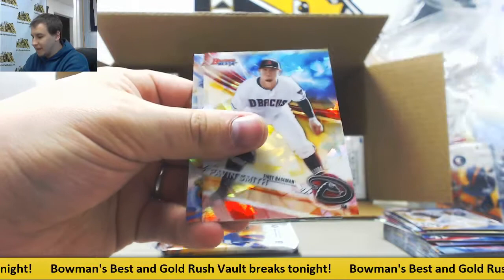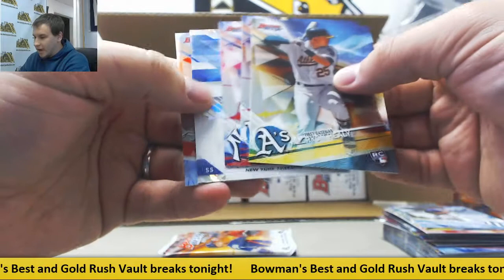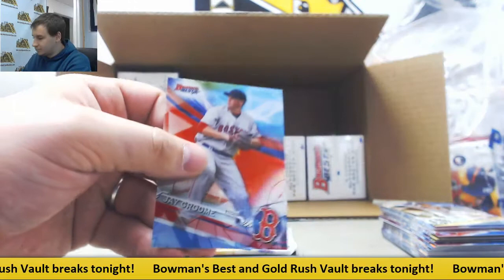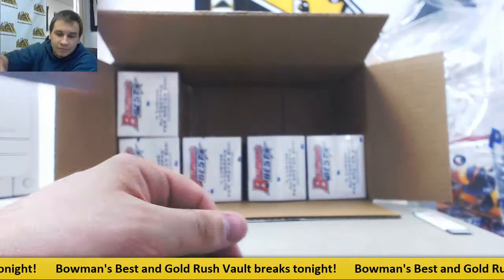We've got an Atomic of Haven Smith. And we've got an Atomic Autograph — nice one here for the Yankees, 22 of 25, Gleyber Torres. Nice looking card right there. Awesome Yankees hit. Last pack is going to be Willie Calhoun and Gleyber Torres inserts.